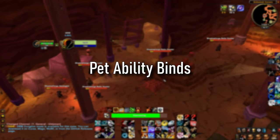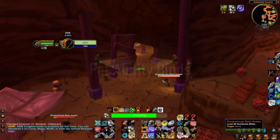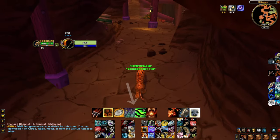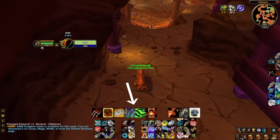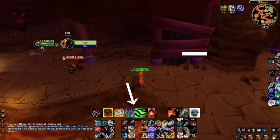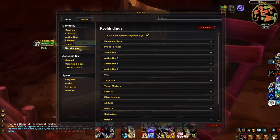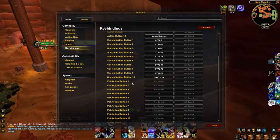Tip number two is binding your pet abilities. You can bind all of your pet's abilities to their own keys. In my case, I bind my pet stealth to E and my pet sprint to 6. After I pass the dwarfs at the beginning, I press the stealth keybind to run faster, and then once I get aggro I press sprint. Your pet abilities can be found in the action bar drop-down window if you scroll down.